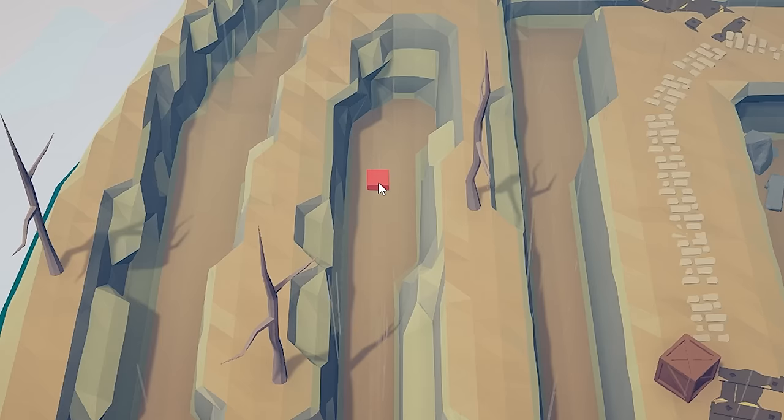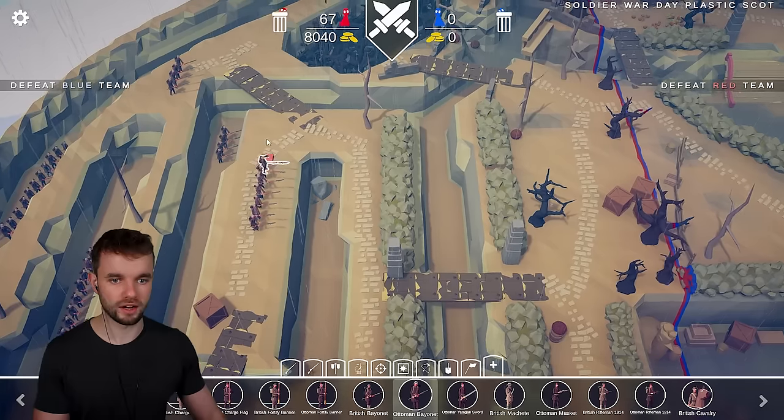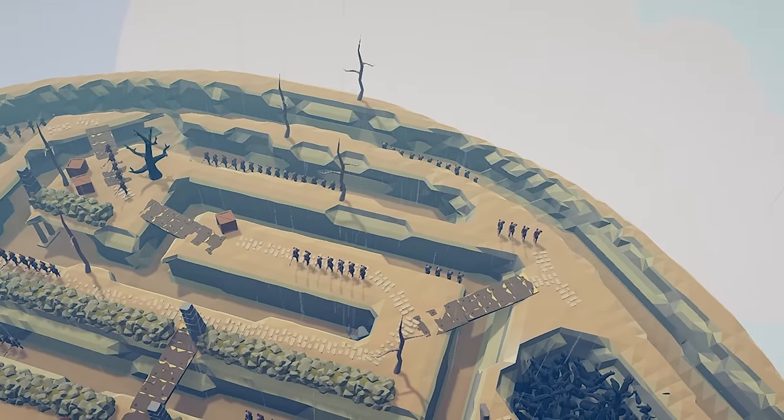So what we're going to do — let's do like Ottoman bayonets there, and we'll stick some around the corner here, some over there, some over there. Let's just get... yeah, you get the picture, right? It's quite a lot of bayonets. That is 100 Ottoman units in the trenches.